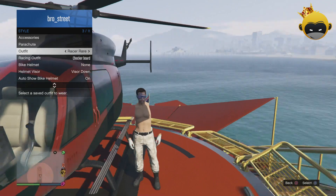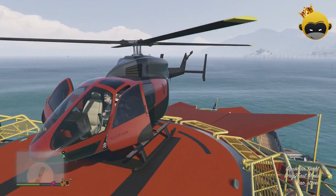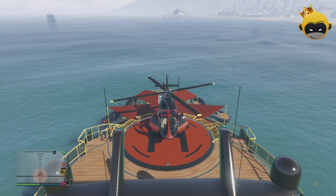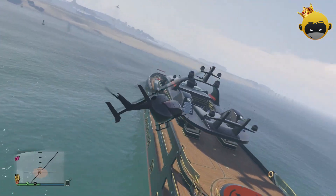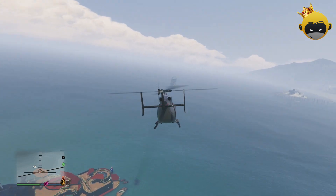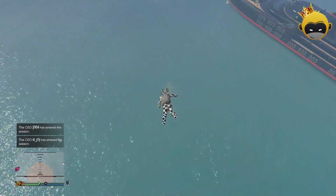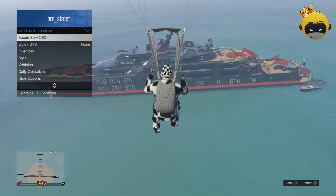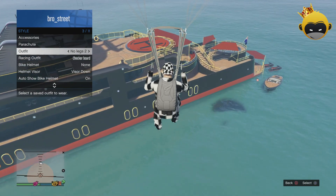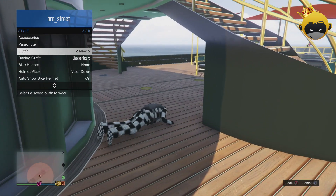If you want to put a duffel bag on, all you have to do is make sure you wear an outfit with the duffel bag on, and hop in a helicopter. Once you are in a helicopter, you just want to go to a high enough altitude and give yourself enough time. Open up your parachute, open up your interaction menu, go to your styles, go to outfits, and hover over the outfit that you want this duffel bag to go onto.